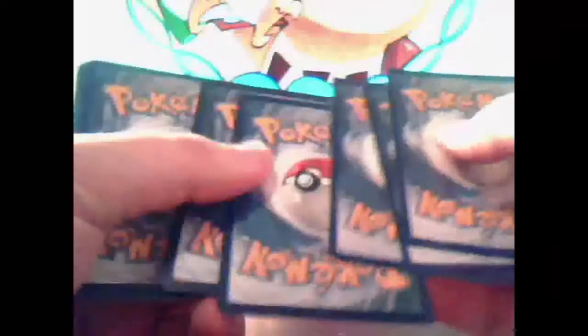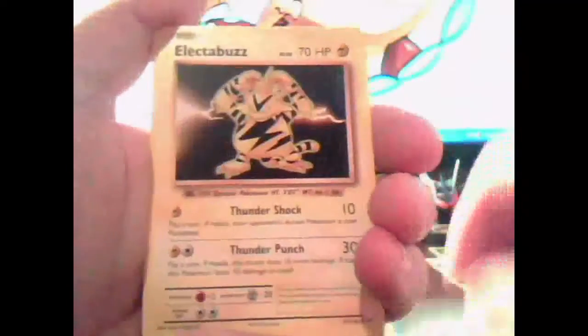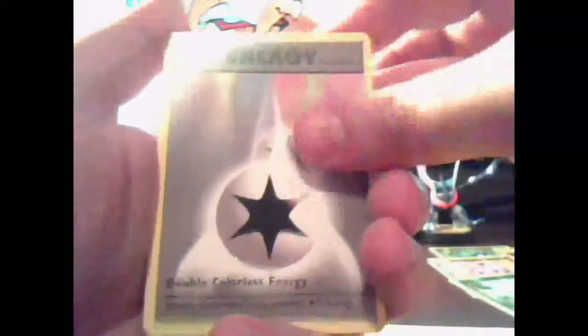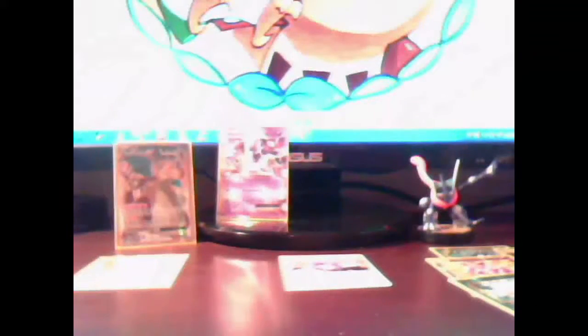Fourth to last pack, four packs left. We have a Drowsy, Magikarp, Electabuzz, Rattata, Growlithe, Charmeleon, Double Colorless, De-Evolution Spray, Reverse Holo Nidorino, and a Dugtrio regular rare. Not too bad.